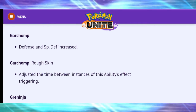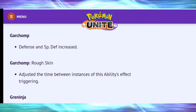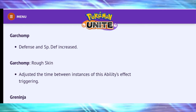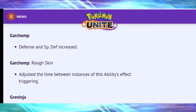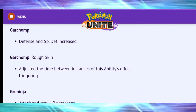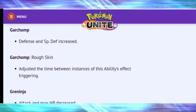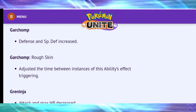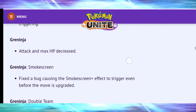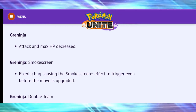Garchomp: defense and special defense increased; Rough Skin adjusted with the time between instances of the ability's effect triggering updated. I played against a Garchomp yesterday and it literally tore my team to shreds — it is so powerful now. If you're just starting the game, definitely get to grips with Garchomp. It's hard to learn but once you do, you'll win a lot of matches.